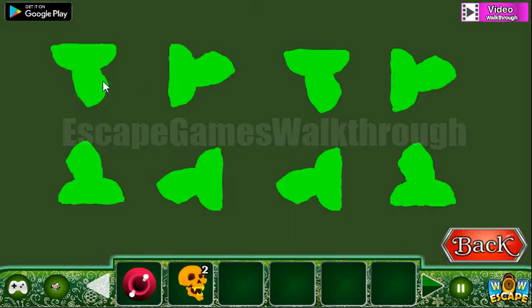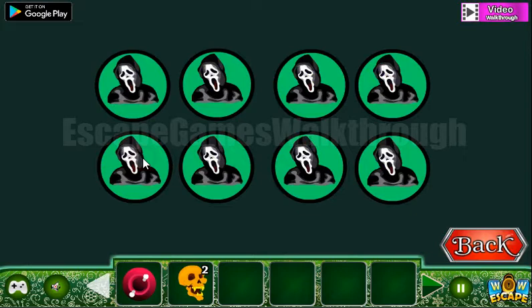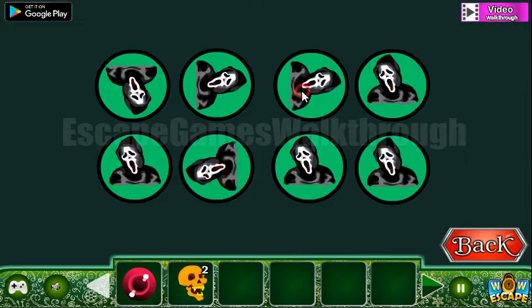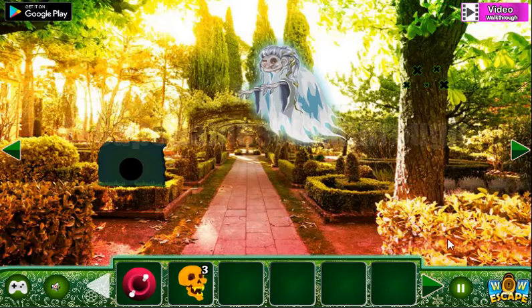One more hint here is the orientation of these faces: this one is looking down, right, up, left, down, right, left, up. Now we've got a skull.